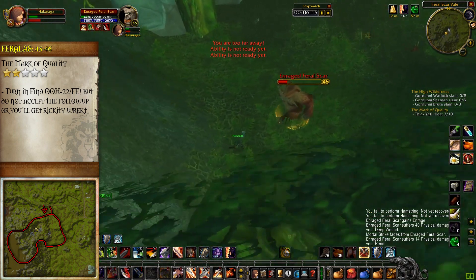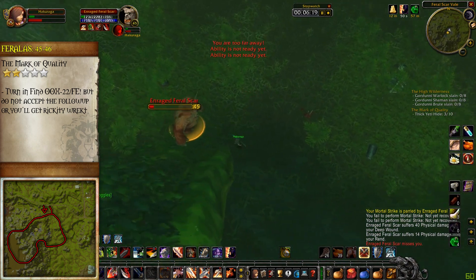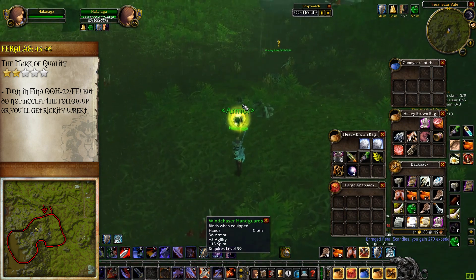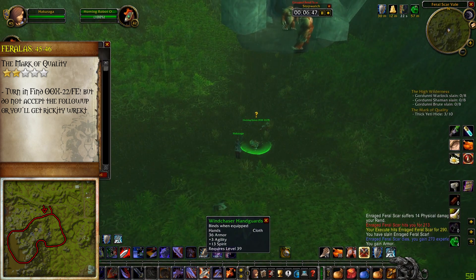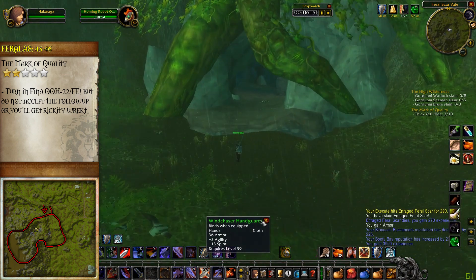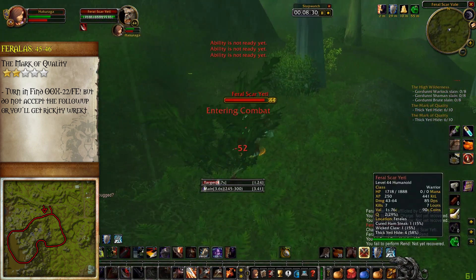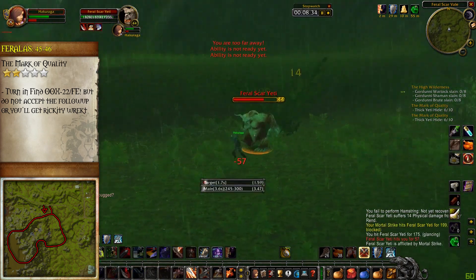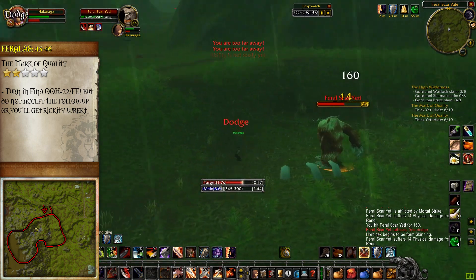From all that grinding you did in Feathermoon Isle, you should have gotten a beacon that started the quest Find OOX-22FE. The turn-in for that beacon is just inside the Yeti Cave, so turn that in but don't take the follow-up while you are here — it's an escort quest that'll wreck us right now. I'll go more into detail about the chicken escorts later, but for now just turn in the beacons. It's a common bug that this chicken doesn't respawn; if this happens, you're probably going to need to message a GM.